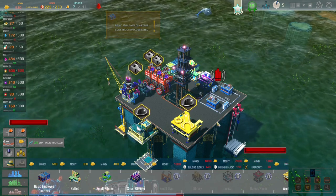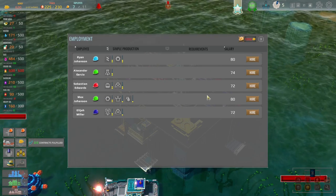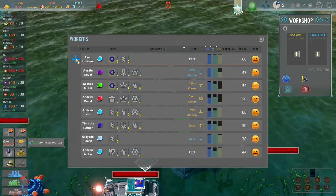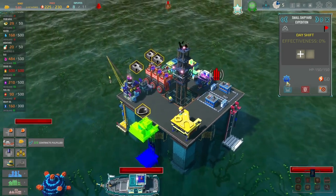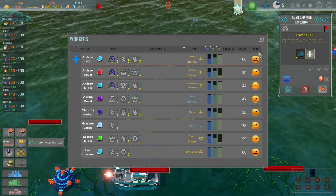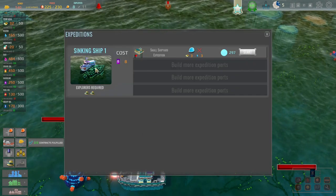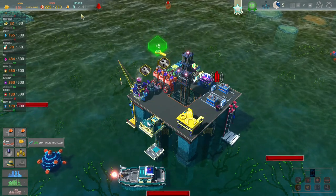You are my expeditionist though, so you're not good to me there. Money's looking good, so let's get another basic quarters. Power is going to get tight, but then I can employ someone for maintenance. You're both going to cost me 80 a day but you can drill as well, so let's get you hired. We've got somebody doing something — Ryan Johnson, Hansen. Let's go do one of these, because we do have a guy who can do expeditions — Andrew Miller. We should be able to go out and do an expedition.